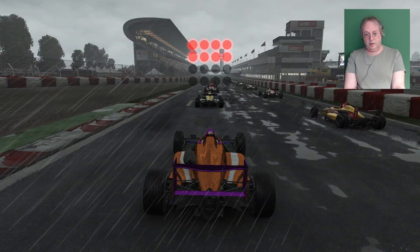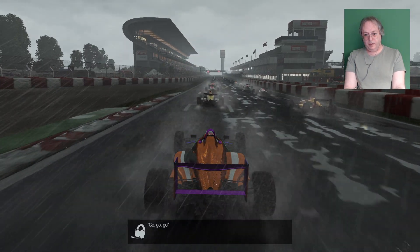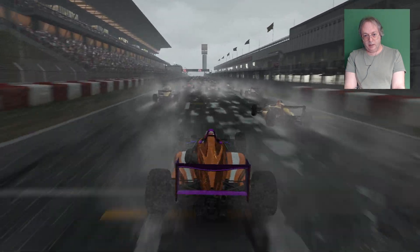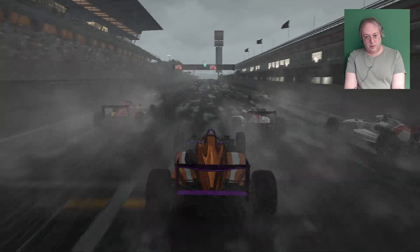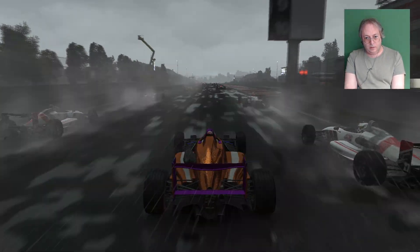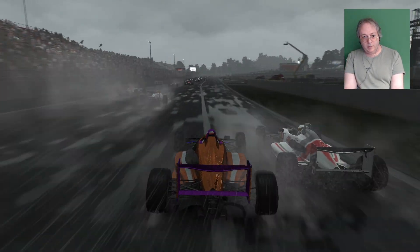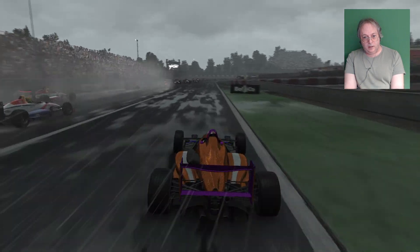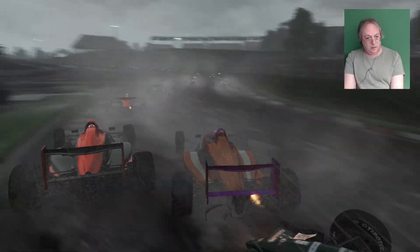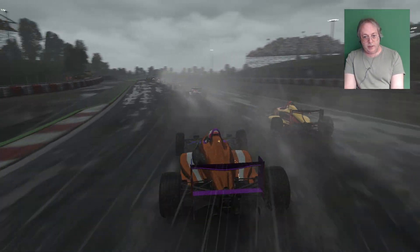Focus on the light. Let's try and make up some ground off the line. Making up some ground basically means just drive as sleazy as possible. Get through some of these. Push some people off the track. Lightning, which is always pretty and welcome.